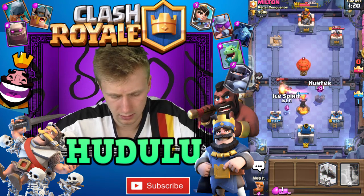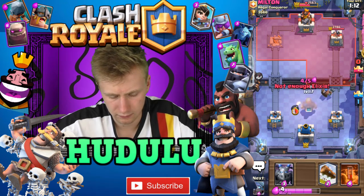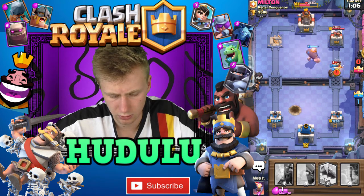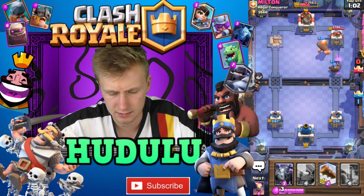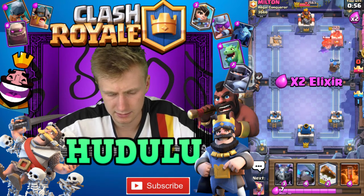We're going to put the Hunter down there to try and take out the Balloon, then put the Giant in front of the Hunter. So once again the Hunter will take out the Electro Whiz without any fuss and go on to get some shots on the tower. Absolutely perfect — a 4-for-4 elixir trade, and the Hunter gets some shots off too.